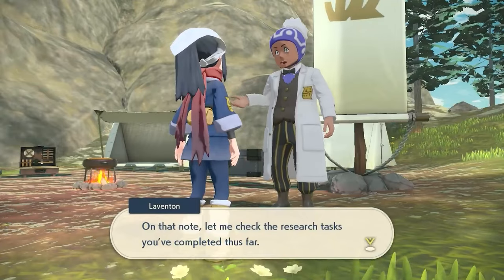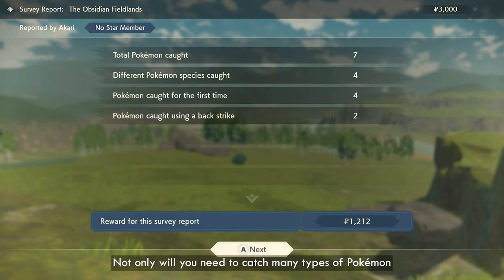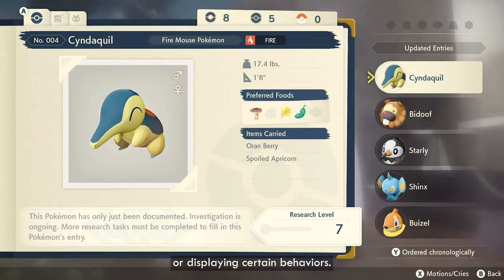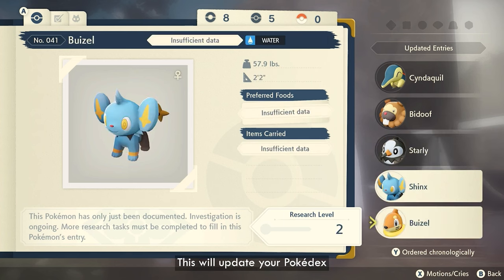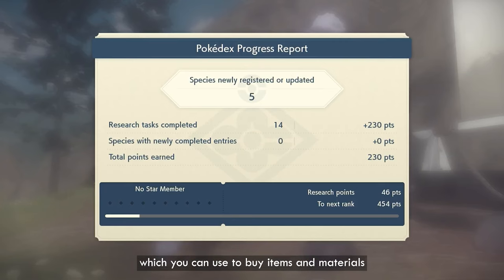What we already knew about Pokemon Arceus is that we've got to catch and catalog different Pokemon, since this is basically the creation of the first Pokedex, starting from scratch. This is like the first-ever Pokemon game in terms of the storyline and where it's set. You'll need to catch them multiple times possibly, or catch them displaying different moves or certain behaviors. So it won't just be catch one Pokemon — it might be catching the same Pokemon in an angry version, a scared version, or one doing a certain move. You'll also receive currency when completing objectives, which will let you buy items or materials.